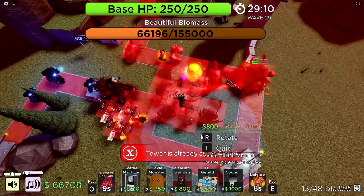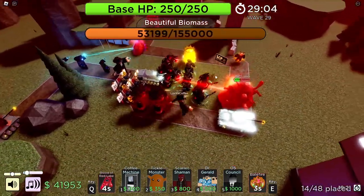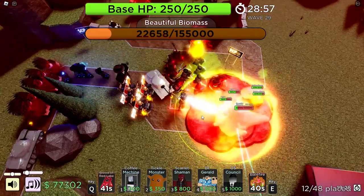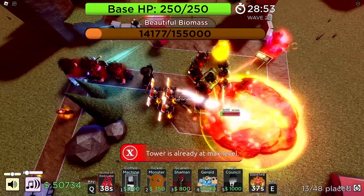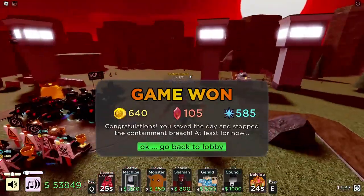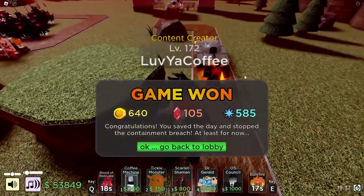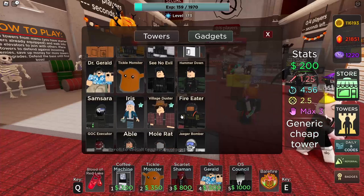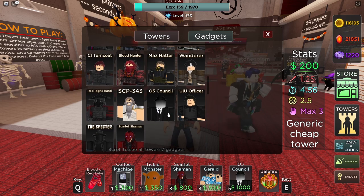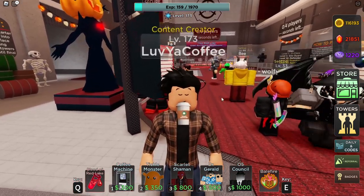Beautiful biomass, it's my favorite. We're having soft tacos later. Get bozoed! Stop eating my stuff. Not bad — I saw Larry, whoever Larry was. I love summoning towers, they're probably my favorite thing in tower defense games when they just summon stuff. This guy's little waddle is insane — go little dude! Well, that was a little summoning build with all of our summoning towers. We had Dr. Gerald, Scarlet Shaman, and O5 summoning stuff. That was fun — probably my favorite tower. Hope everyone has a wonderful day, take care!